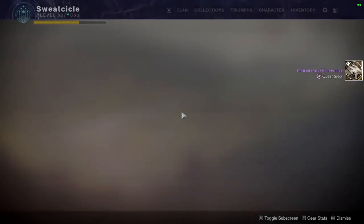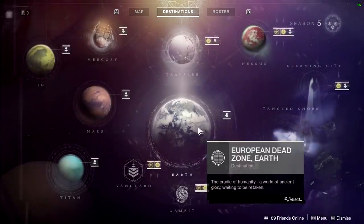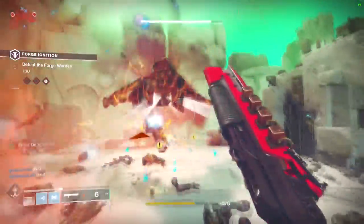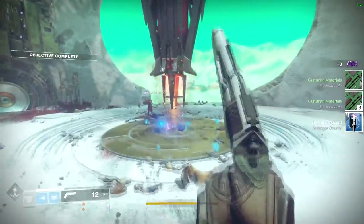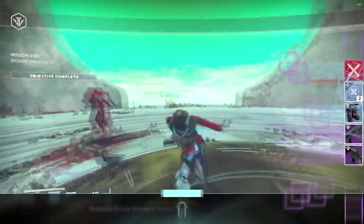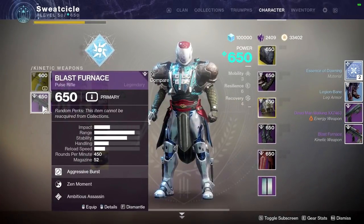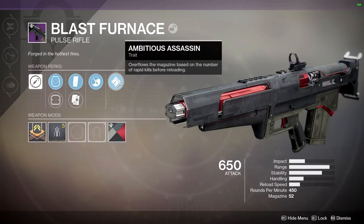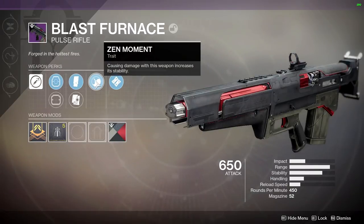Back at Ada, I picked up the frame. We're on the last step — all we need to do is go back into the Forge. There's the Blast Furnace. I got Ambitious Assassin and Zen Moment on this one — not the best roll. But now we're going to go back to Ada and grab another weapon frame.